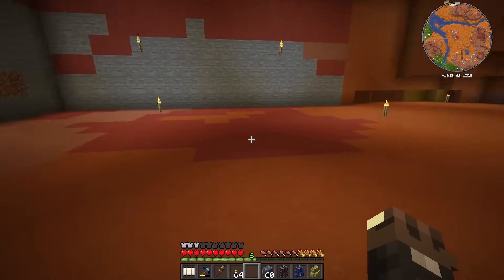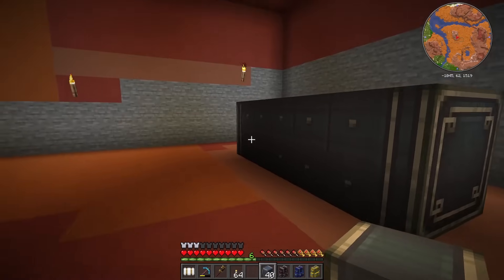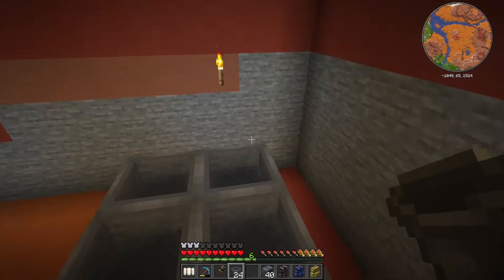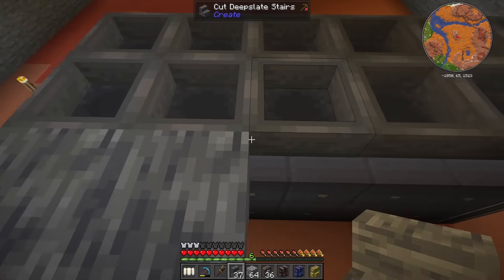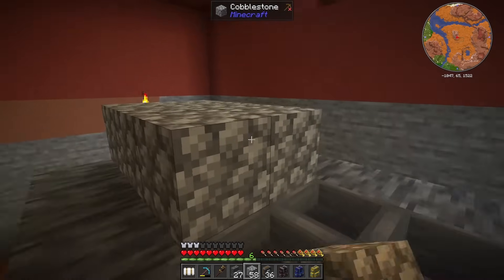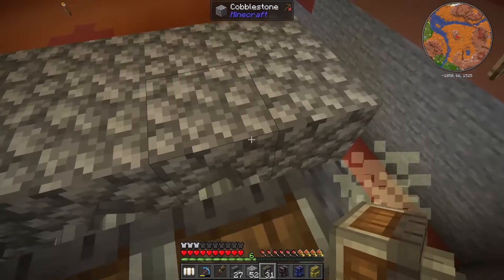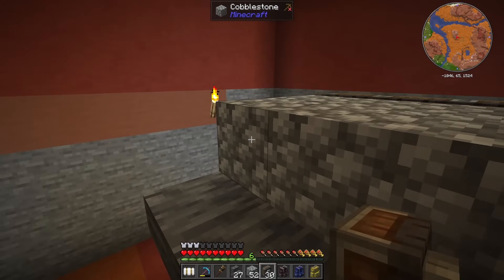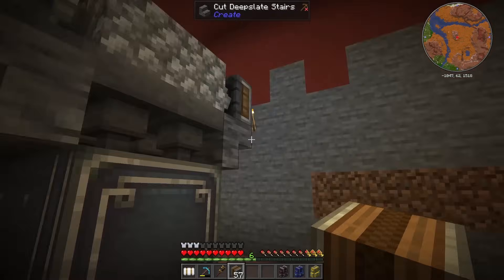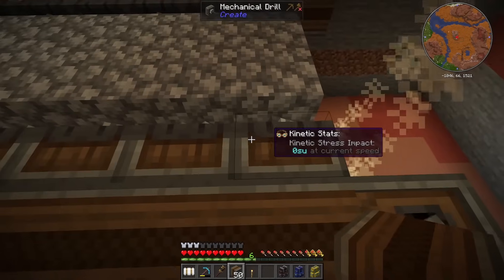I want to create a cobble generator that has its own little storage underneath it, but also flows over to the next one and the next one before going to the big buffer. We're using more or less the same system as the iron farm. We'll have a total of six per side, with hoppers feeding into vaults. Whenever blocks are broken on the sides of these hoppers we place stairs all the way through, cobble on top of the hoppers, then our drills facing into those cobble blocks — six per side — driven by encased chain drives.